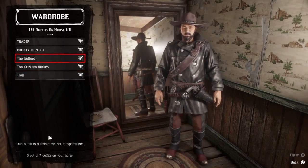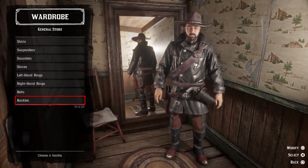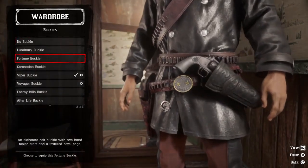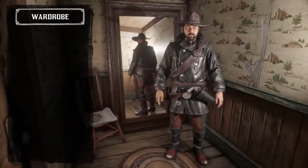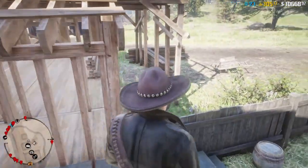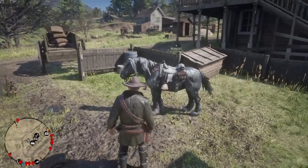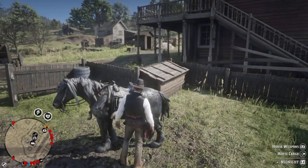Equip the outfit you want to glitch, go to buckles, and change one randomly. Now go to the side of your horse — mine is right here on the back. This is a long glitch so it's going to take a long time. Change to Trial, then go online and find a new online lobby. This is the first step you're going to be doing.